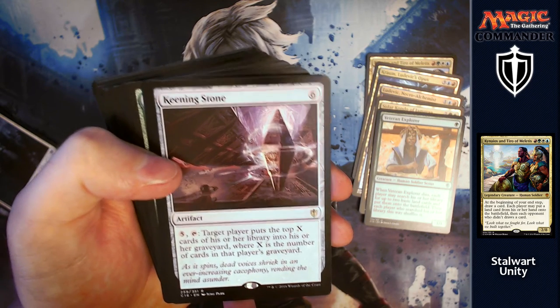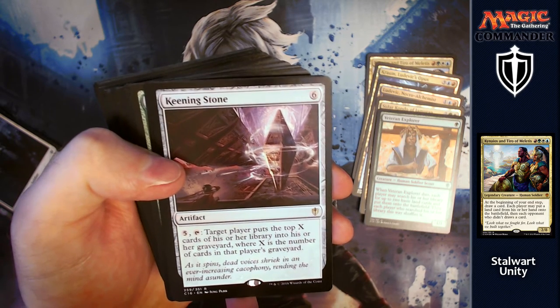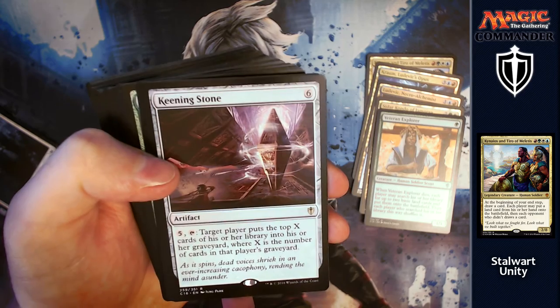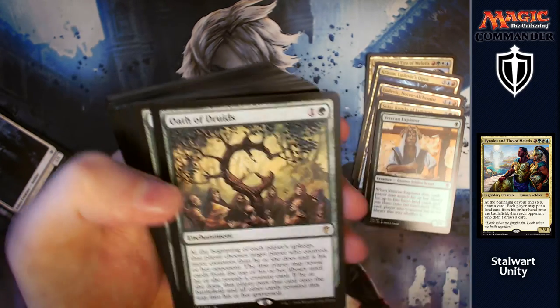Keening Stone is next: for six, you can pay five and tap it. Target player puts the top X cards of their library into their graveyard, where X is the number of cards in that player's graveyard. You've protected yourself and you're just going to mill them down.